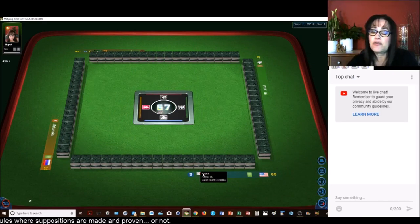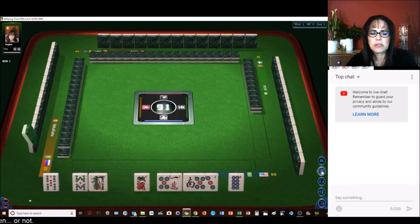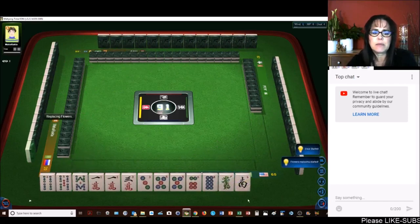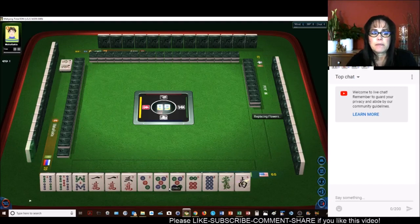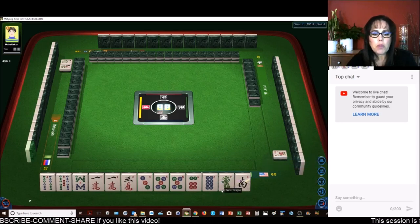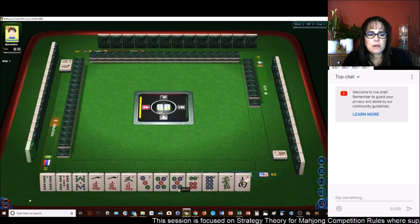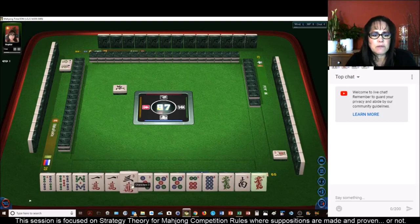Deal four — I believe this is the last deal. Let's see what we can do here. We do have mixed suits — we need to come up with 8 fawn. We have a pair, we do have fives, and no flowers. We have middle tiles. Two, five, eight, one, three, four. Let's get rid of the three — three characters.